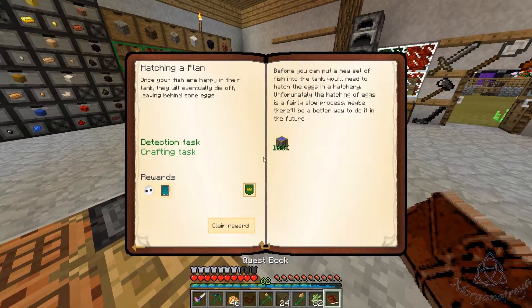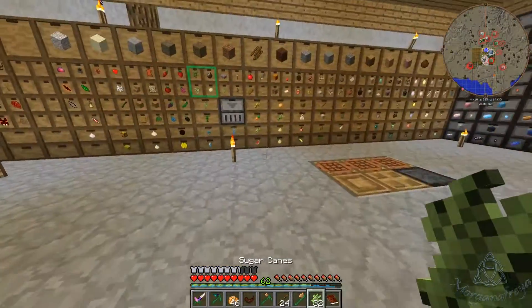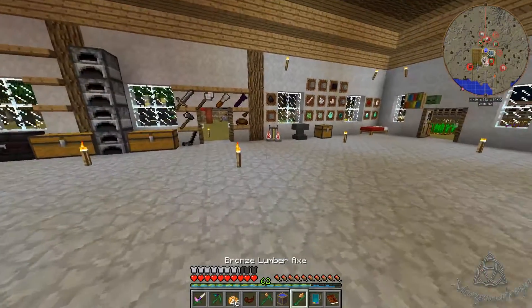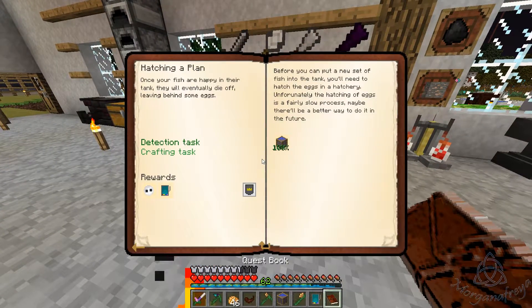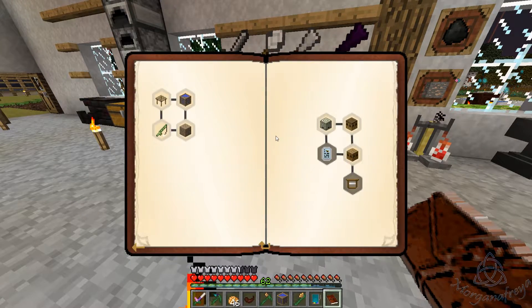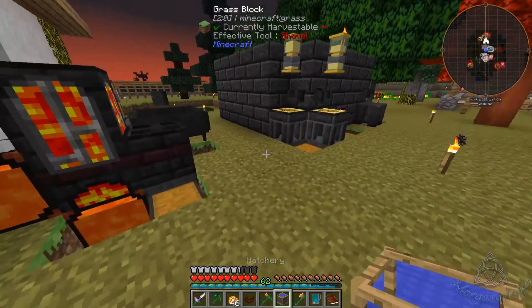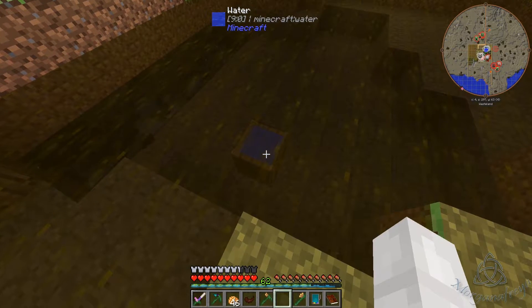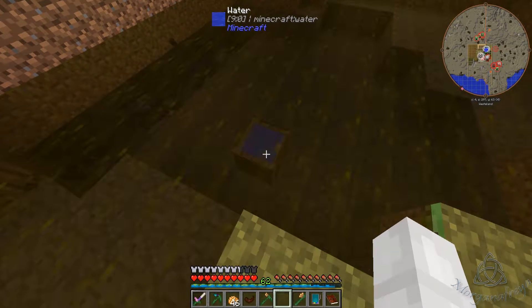Alright, so we have those made - gives us more fish eggs and a fish scanner. Not sure what the scanner does. The tooltip says: before you can put a new set of fish into the tank you'll need to hatch the eggs in a hatchery. Unfortunately the hatching of eggs is a very slow process - maybe there'll be a better way to do it in the future. Alright, so do we stick this in the water maybe?